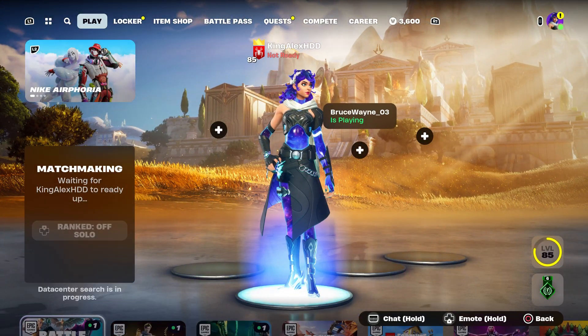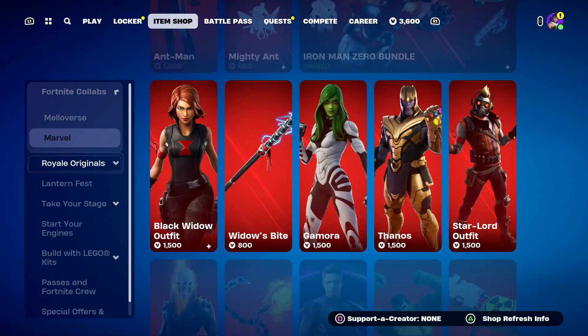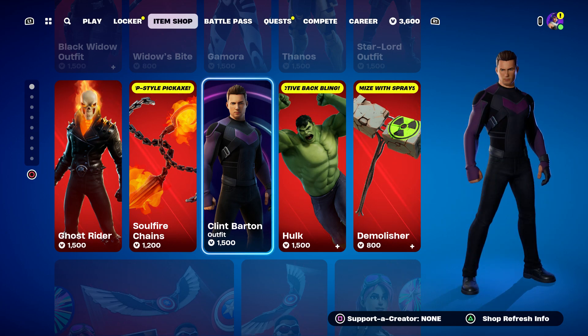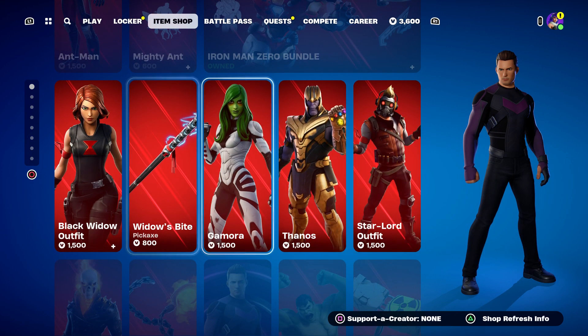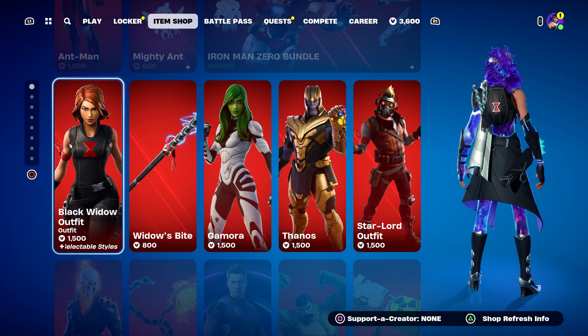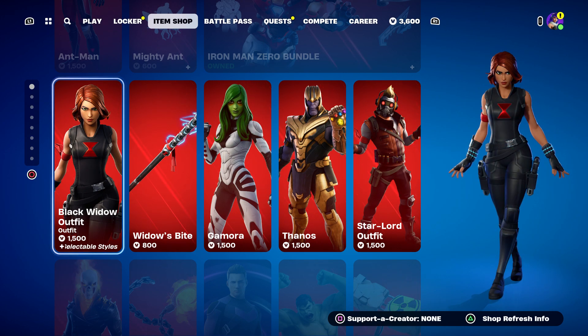Once you guys click on close, start up a Battle Royale — just like that. Once you start it up, you guys are now going to hover to the other skin. Go over to the Black Widow — the OG one — and wait until we do start it up.